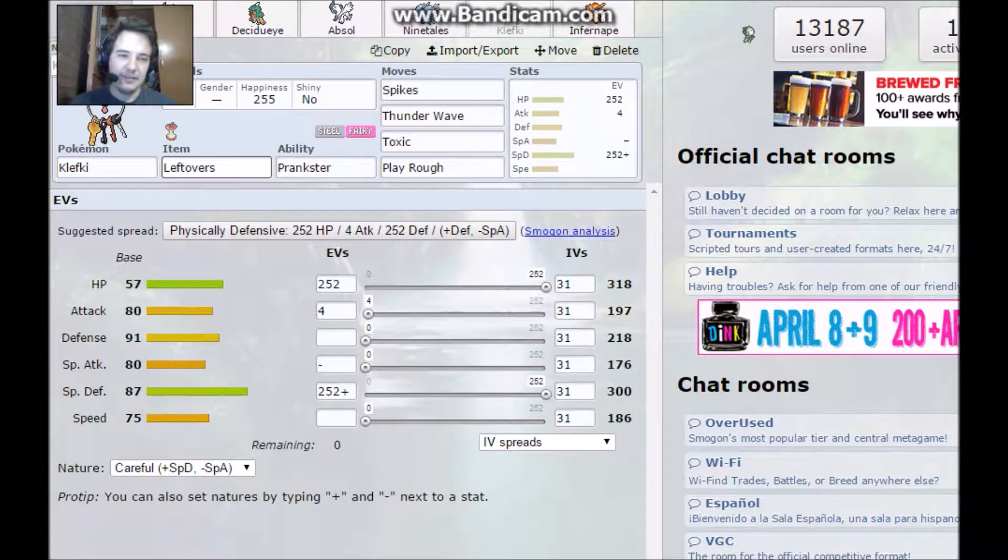And then we have a Clefki with Leftovers, Prankster ability, with Spikes, Thunder Wave, Toxic, and Play Rough, with a Careful Nature.